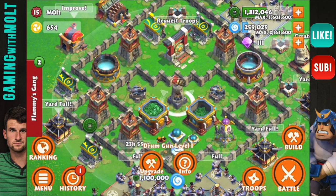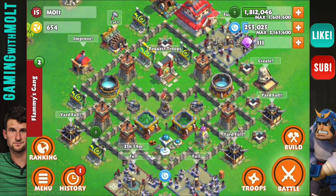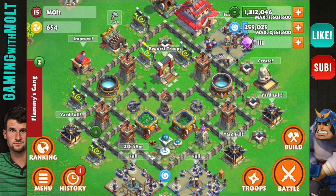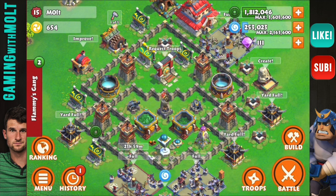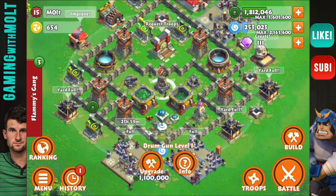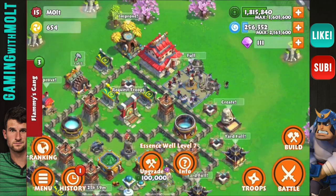We just got this cannon as well, and as you can see we have a new base design. I didn't want to take it all apart because I'm probably going to be upgrading town halls pretty soon. The cannon is awesome — it covers almost the entirety of the base, and we still have archers all around the base as well.